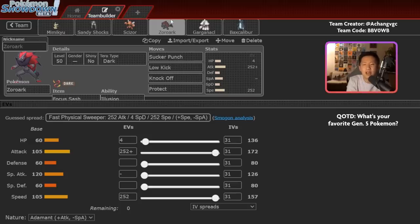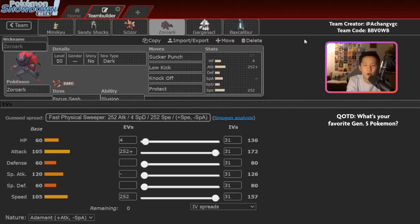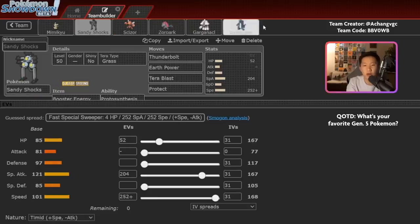Part of the strength of Zoroark is disguising itself as something that doesn't pose an immediate threat, whether it be Mimikyu or Garganacle. A-Chang mentioned those two are the most common Pokemon he transforms into, but it's obviously dependent on your opponent's team. The key is figuring out what your fourth Pokemon should be to transform into. The general idea is you're really fast with good attack, so you can deal quick damage with Sucker Punch — for example, Sucker Punch plus Thunderbolt from the Zoroark-Sandy Shocks combo can knock out Fluttermane. You also have Knock Off, which is a really powerful attack with STAB bonus, and Low Kick for coverage into Steel-types like King's Gambit.